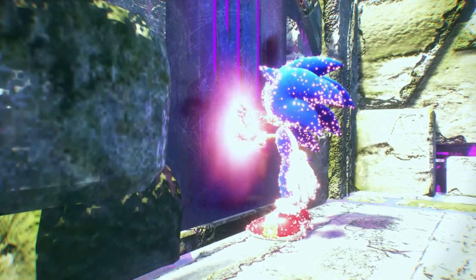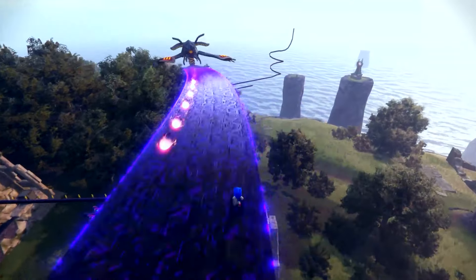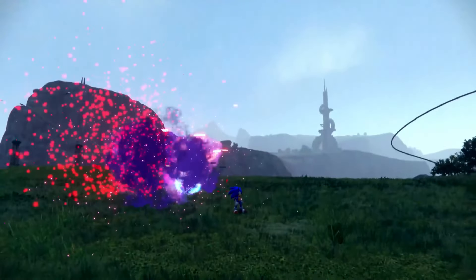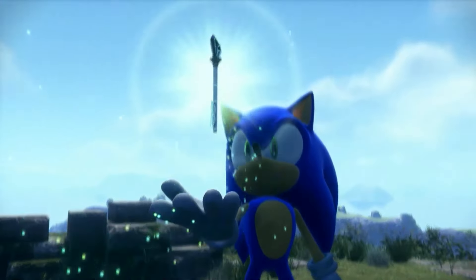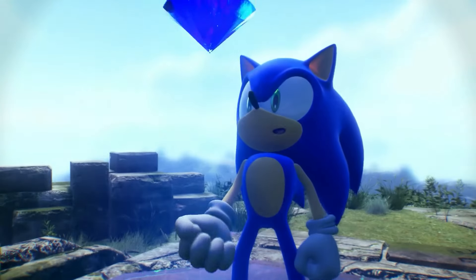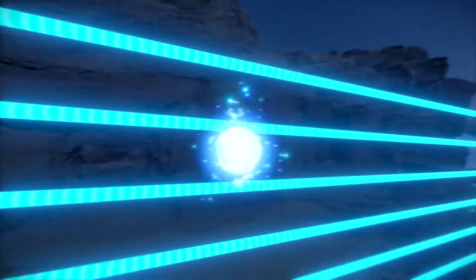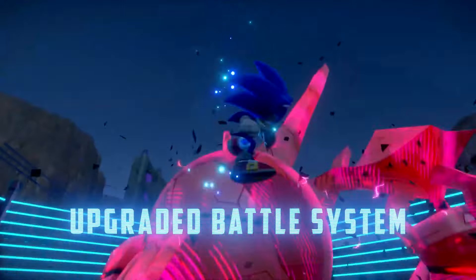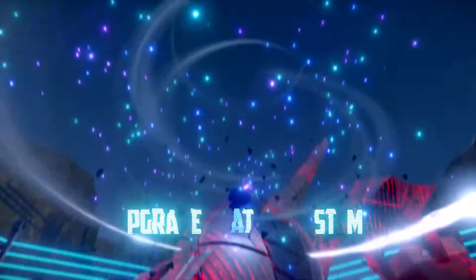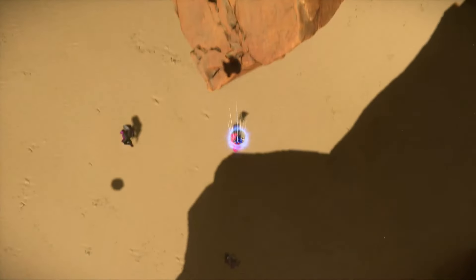Solving puzzles will reward the player with items that can increase Sonic's power and defense, reveal hidden parts of the map, and unlock new ways to navigate the island at fast speeds. Wait, why is that portal purple? It's supposed to be red — it used to be red, what the hell? And that animation — that's definitely fixed.